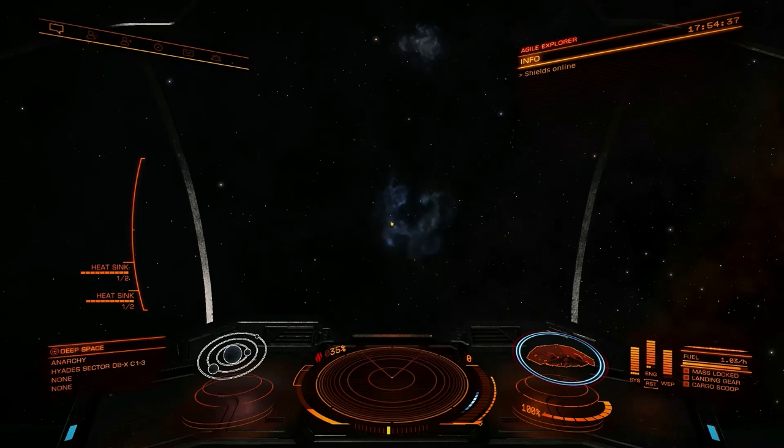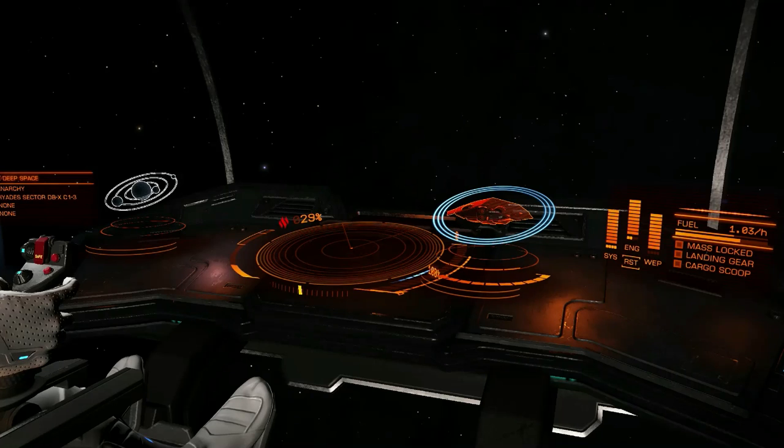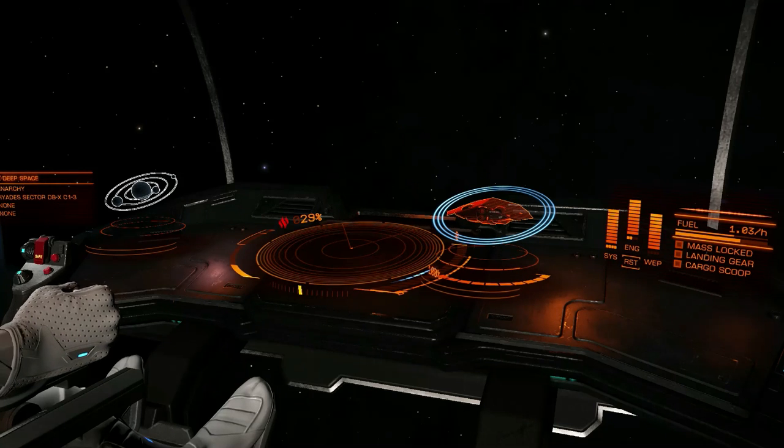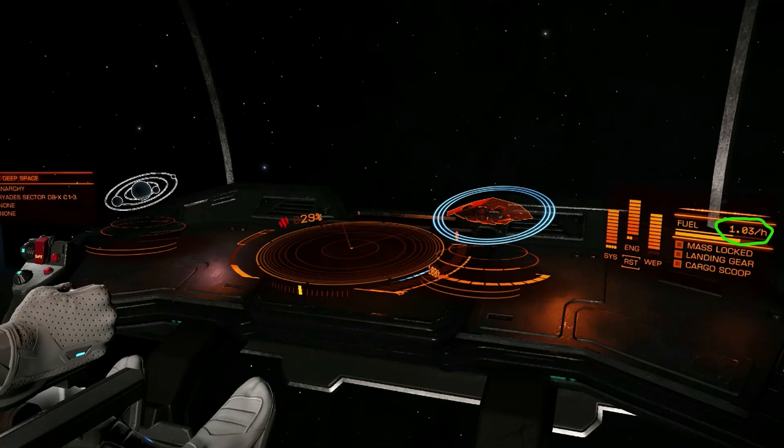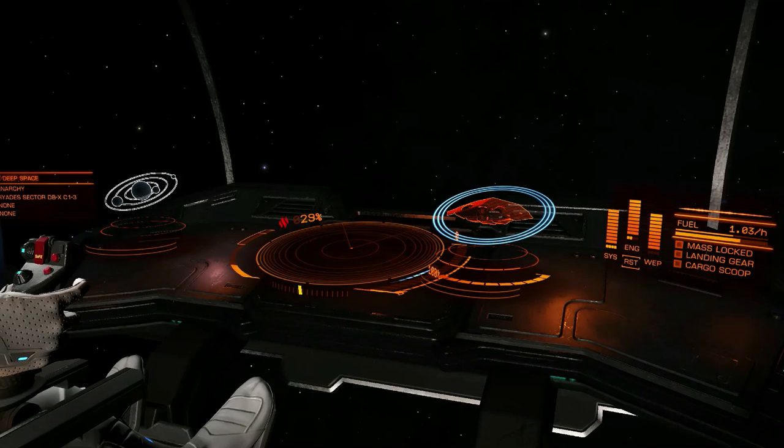The first and most important point is to understand how much fuel you actually have. The fuel gauge is on the right side of the screen — I apologize I can't give you a better view given the limitations of the camera suite. This indicates how many tons of fuel per hour your power plant is consuming. The more modules you have turned on, the faster you'll be burning fuel.